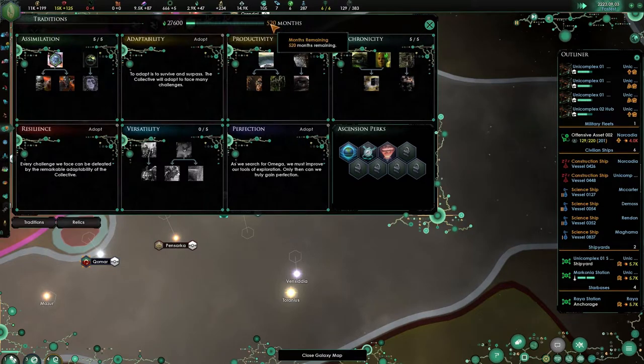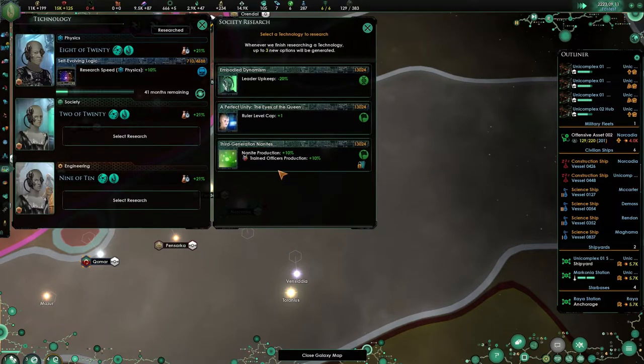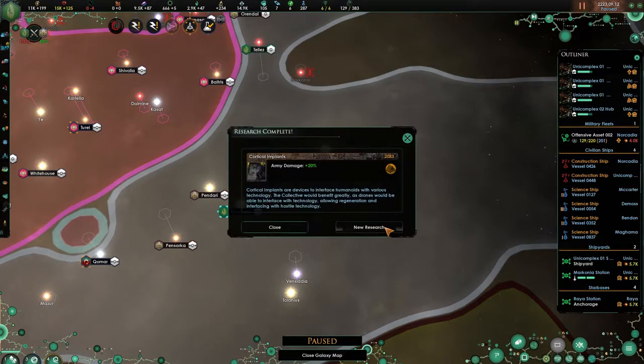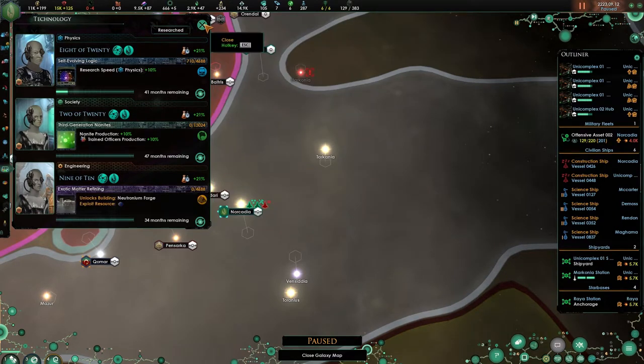618 months, 520 months. Improve the simulation process — leader upkeep. Nanite production — nanite production it is. Star base costs negative 20. Let's do the forge.